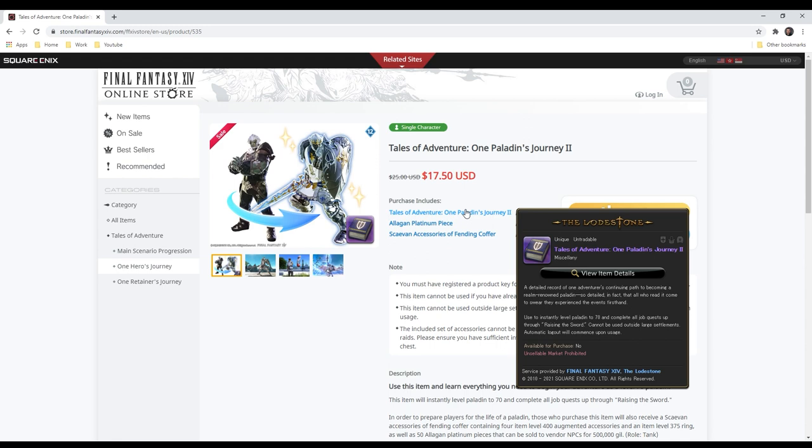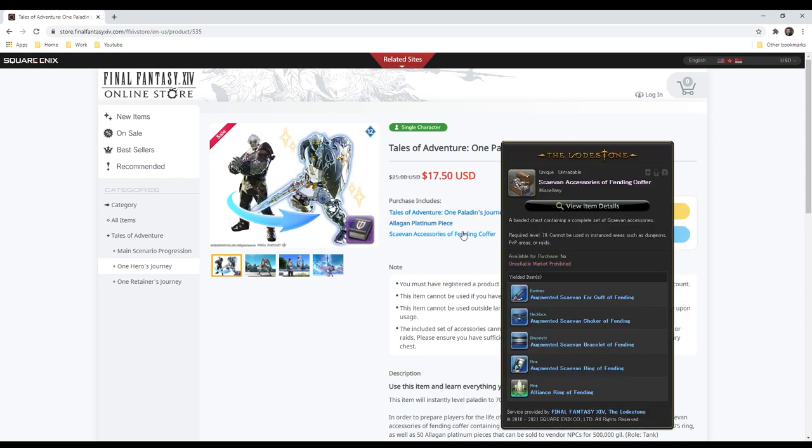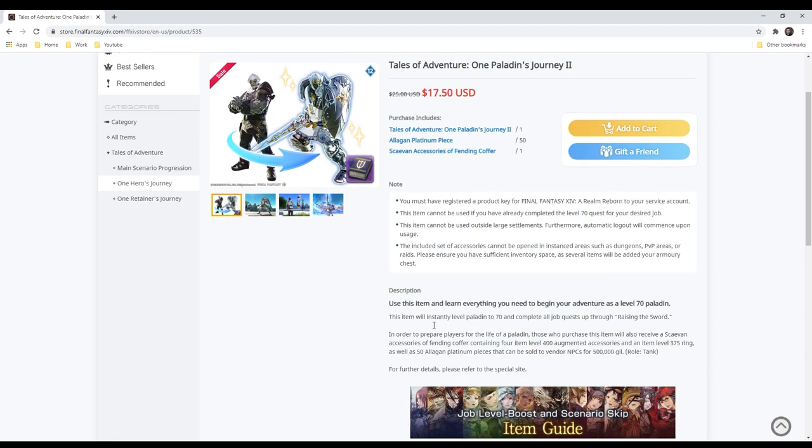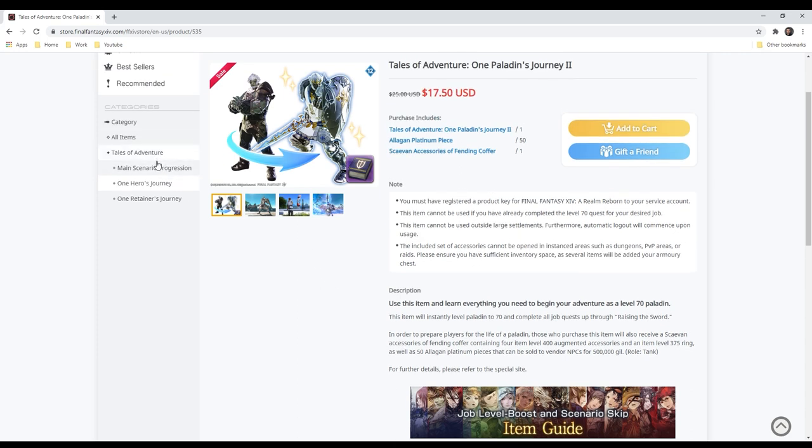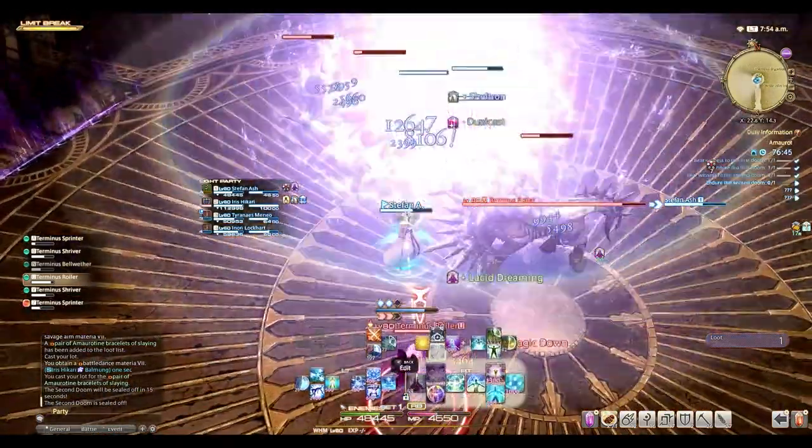You also get your Skaven Accessories of Fending Coffer. Each of the classes comes with their own jewelry coffer that gives you the other side of your character equipment screen. It's interesting to note that these actually overlap — so if you bought the Tales of Adventure Paladin and the Tales of Adventure Dark Knight, you can only open one of those coffers at a time and you have to get rid of the other. What I did is I opened one coffer, turned it in for seals, and then opened up the other coffer.